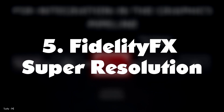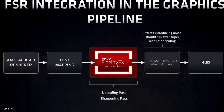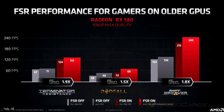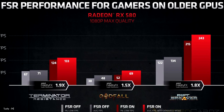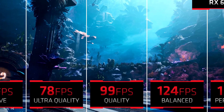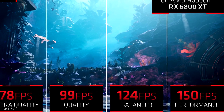Number 5: FidelityFX Super Resolution. AMD FidelityFX Super Resolution, or FSR for short, is the answer to NVIDIA's DLSS. It will adjust your resolution to a lower resolution, then upscale and sharpen that image to full display, so you can hit frame rate targets with minimal visual downside. This differs from Radeon Boost, which is based on screen movement, and allows you to more easily play games at ultra settings without the typical performance penalty. Take for example ray tracing — this technology allows for realistic lighting in games, and it's being implemented more and more. The downside is that ray tracing typically comes with a large performance penalty. That's where FSR comes in: it allows you to regain a lot of that performance while still enjoying the enhanced graphics and sharp image you'd expect.